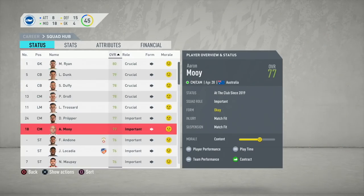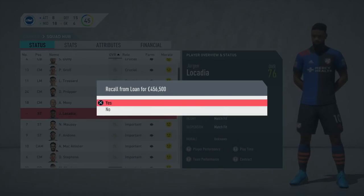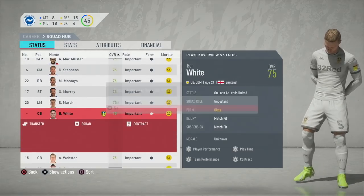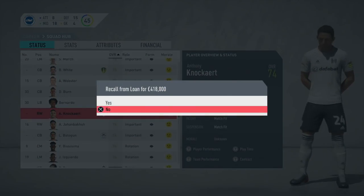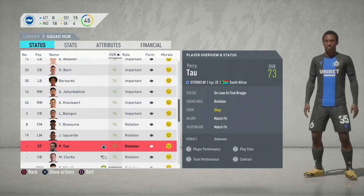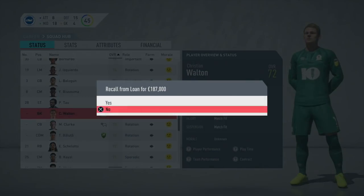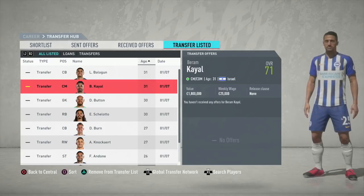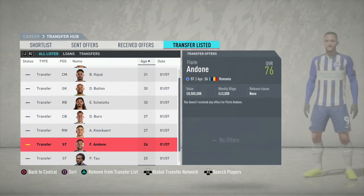There are loads of players currently out on loan from Brighton, and as I always mention in these episodes, one of the best ways to improve a team — in terms of squad depth, first team quality, or getting more money in the budget — is by recalling players that have resale value. You've got the likes of Florian Andone, Anthony Knockahe, Ben White on loan at Elland Road, Leon Belogan at Wigan Athletic, and Percy Tao at Club Bruges. Recall them and either sell them or put them in your first team.